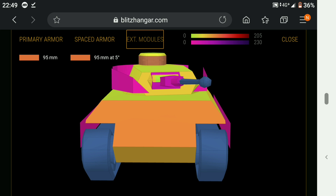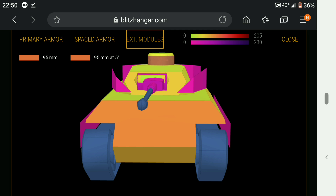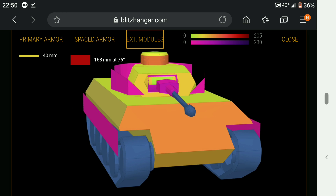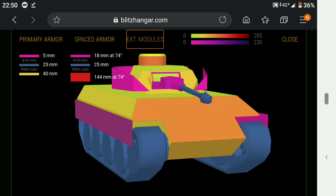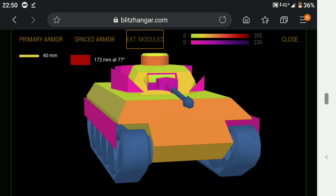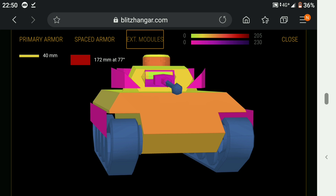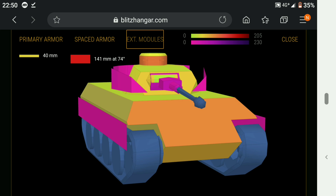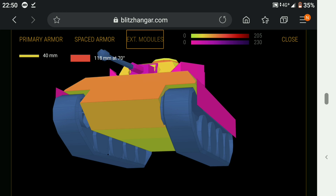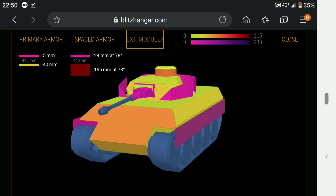The hatch has 95mm on the bottom part but only 37mm on top, so you do have to be careful — your hatch can be penned. When side scraping you will generate some bounces because you've got side skirts that are spaced armour. Even though the top is all yellow at 40mm, when side scraping you can get up to 141 to 182mm effective armour, so you will generate bounces.